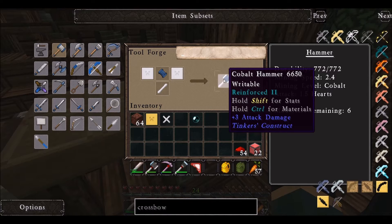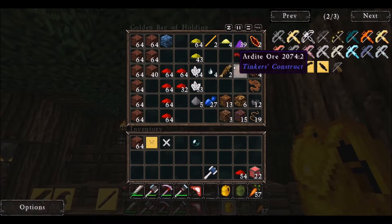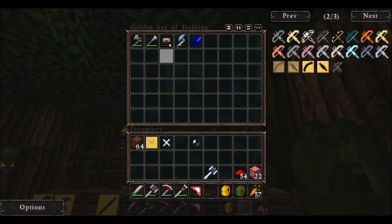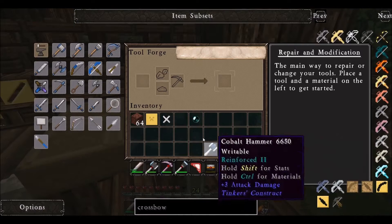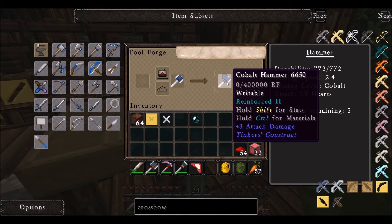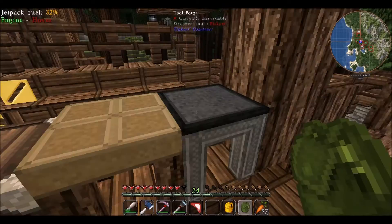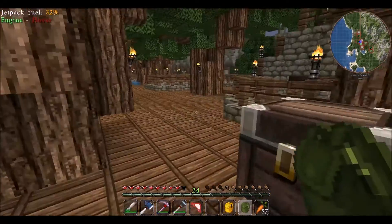I got six modifiers — that's so awesome. Here's the moment of truth: will this flux capacitor go on it with all paper? Yes, it will! Awesome! So I have 400,000 RF for my hammer — that is awesome. Now the next thing I want for my hammer is silk touch. I did fortune on my pickaxe, silk touch on my hammer.